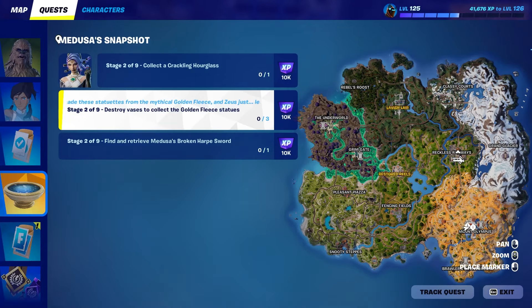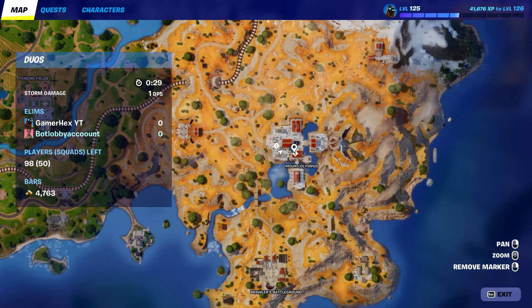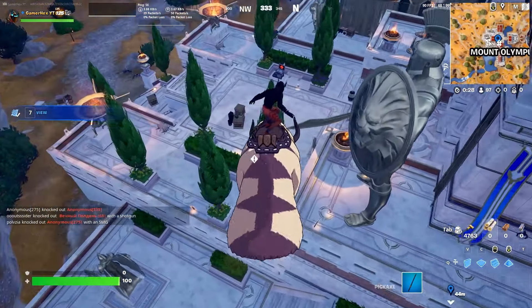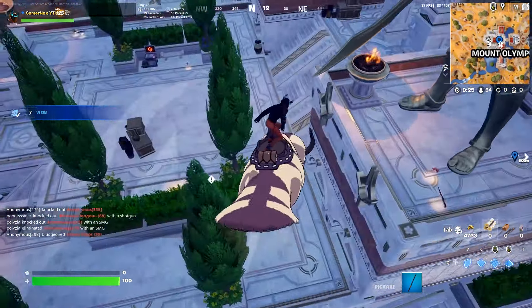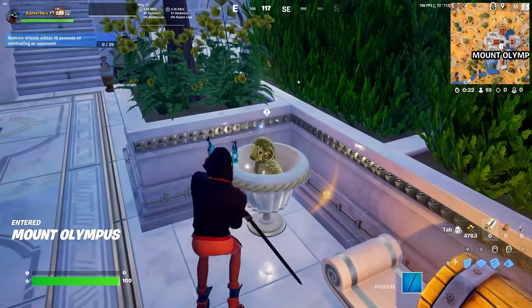As you can see, stage two of the snapshot quest can all be done at this location, which is Mount Olympus. Let's try to complete all of them together.